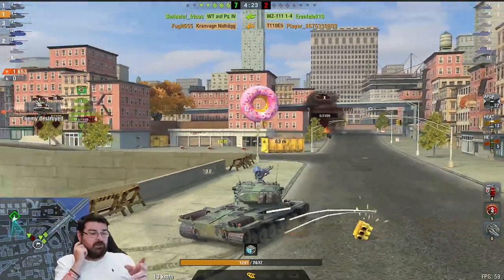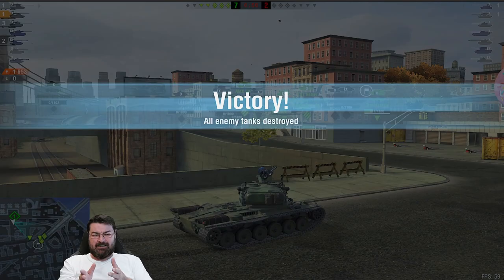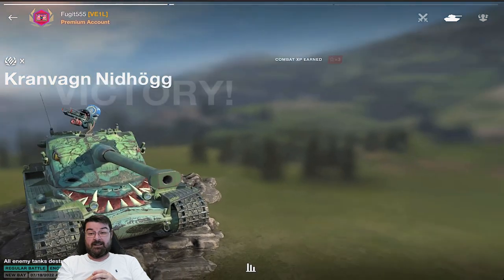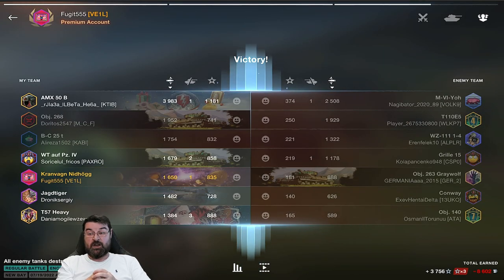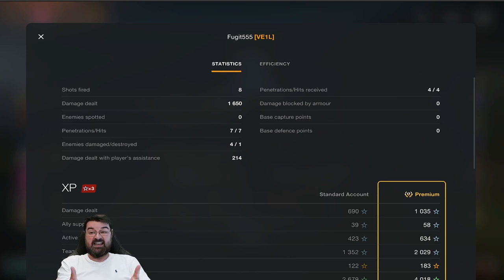Now I'm not setting the world on fire in this game — I just wanted to show you some of the bits and bobs. However, whilst I don't set the world on fire, I actually get a third class. That goes to show how many people are struggling in this tank. If that game, which is really low, is getting me a third class, then there aren't many people playing the Kranzwagen that well. We only do 1,600 damage. Looking at the overall stats: no enemies spotted, eight shots fired, 1,600 damage, seven of seven penetrations, and 214 assistance damage. It's clearly not being played that well by the majority of the player base.